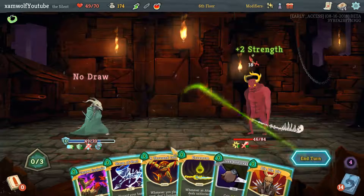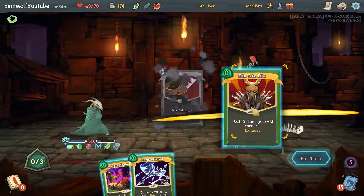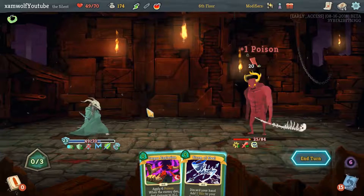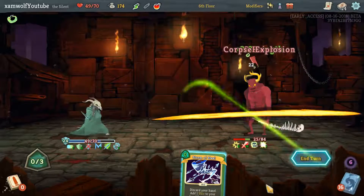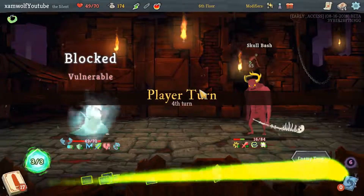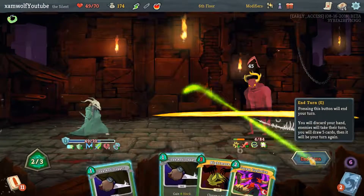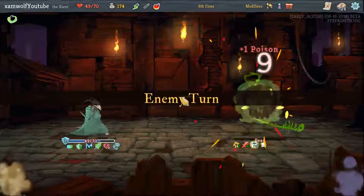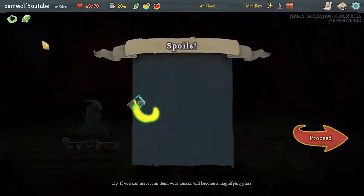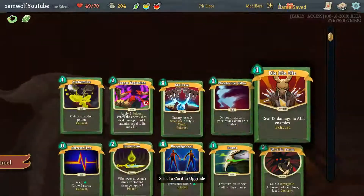23, 22. Storm of Steel doesn't do anything. We're fine. The Afterimage is carrying us. And there you go. Him not doing a lot of big attacks is also nice. Orichalcum is beautiful. So our defenses are up there now.